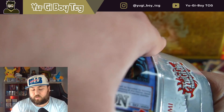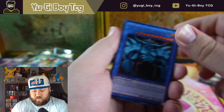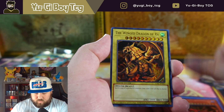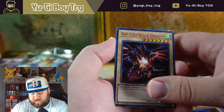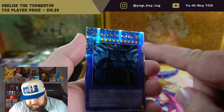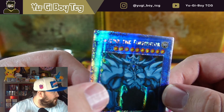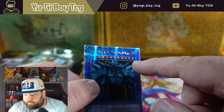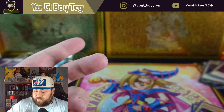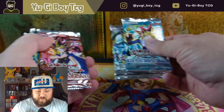We got one more. The first box was crazy good. We get an Obelisk — we now have all the gods, which is great. This one has the German printing on it — it's really cool but it's too common for it to be worth anything as a misprint. Still really cool and interesting.